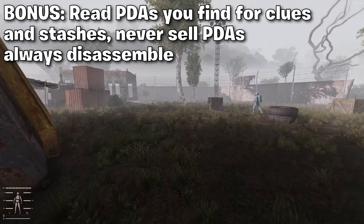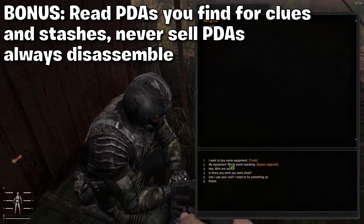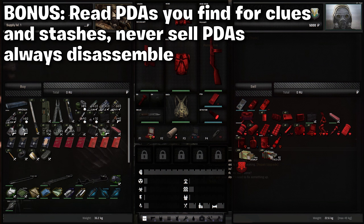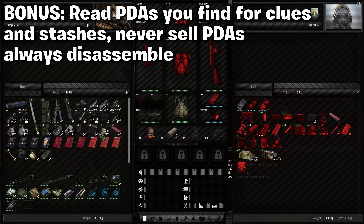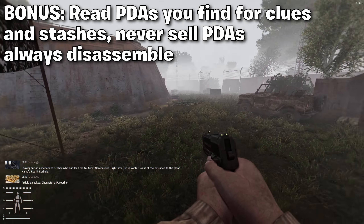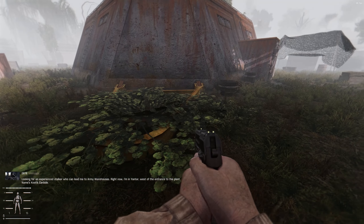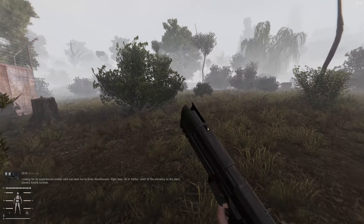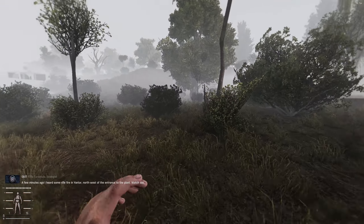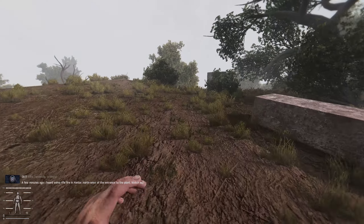PDAs you acquire off enemies — you want to read them for free clues on where items are and hidden things; they also give you outright stash locations. Never sell these PDAs to Sadorovich or anybody. The money you make from them is not that much. If you disassemble these PDAs, you will get amazing parts that are worth a lot of money and that you'll use for upgrades and building new items with the toolkits. Make sure you never disassemble your personal PDA — keep track of it, because you will mix it up and lose it amongst other PDAs.